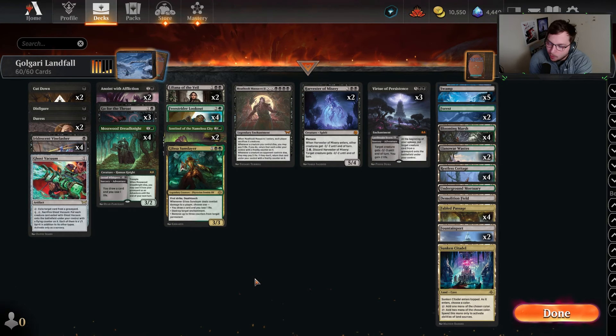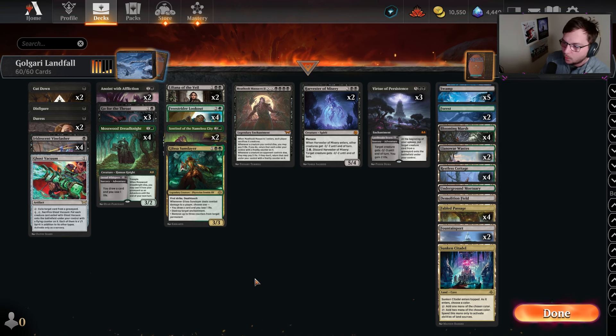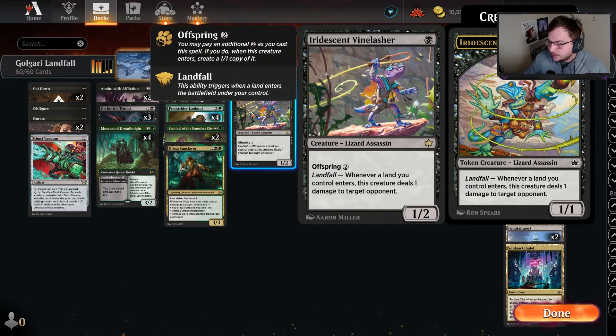Hello everyone and welcome back. Do I have a list for you today if you are a mid-range kind of synergy combo player — to an extent. It's not a full combo deck, but the way it feels sometimes when the triggers are going on the stack it feels incredibly good. This is honestly the best that Golgari has felt for me playing it in a very long time, and the primary focus is around two cards: Iridescent Vinelasher...